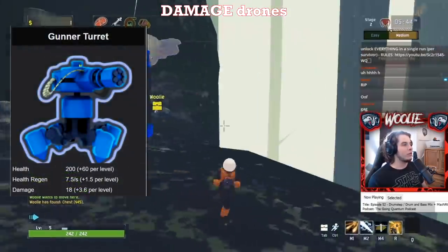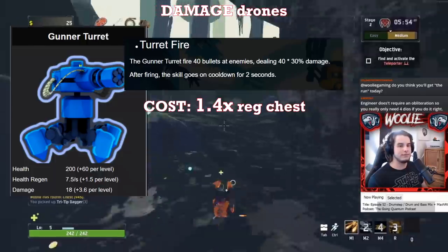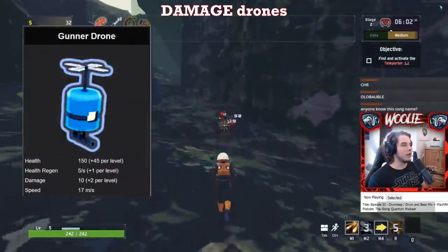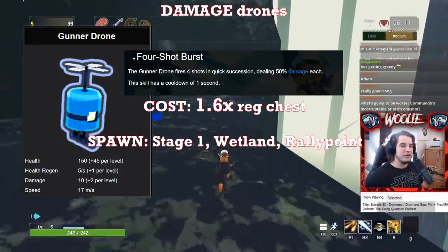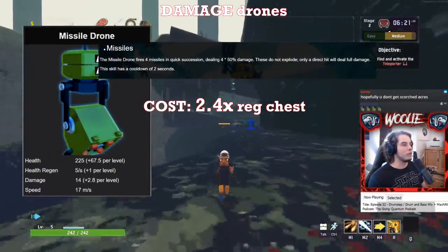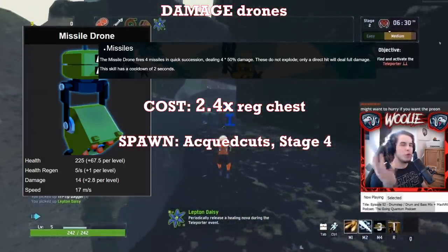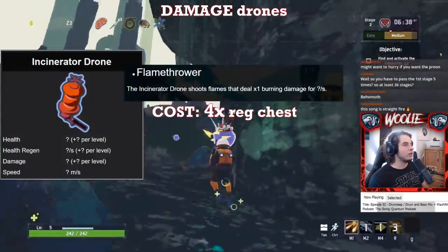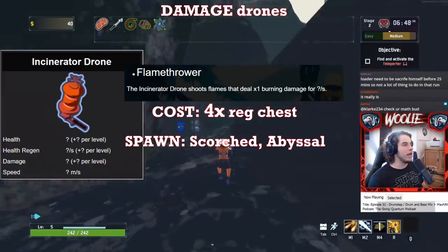In the damage category, we have gunner turrets, which fire a steady stream of bullets — pretty much like a minigun — and cost 1.4 times the price of a regular chest. Turrets are exclusive to both stage 1s, wetland aspect, and both stage 4s. Gunner drones fire a burst of bullets every few seconds and cost 1.6 times a regular chest price; they are exclusive to both stage 1s, wetland aspect, and rally point delta. Missile drones fire a barrage of missiles and cost 2.4 times a regular chest — note that they do not have AOE damage; the missiles must be direct hits. They are exclusive to abandoned aqueducts and both stage 4s. Incinerator drones are essentially mobile flamethrowers and cost 4 times the price of a regular chest; they are exclusive to scorched acres and abyssal depths.